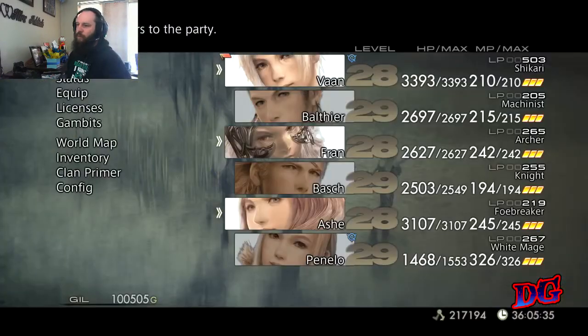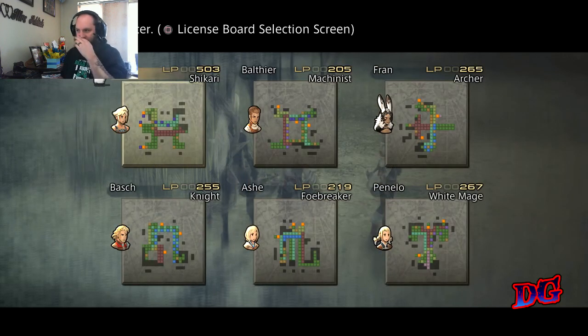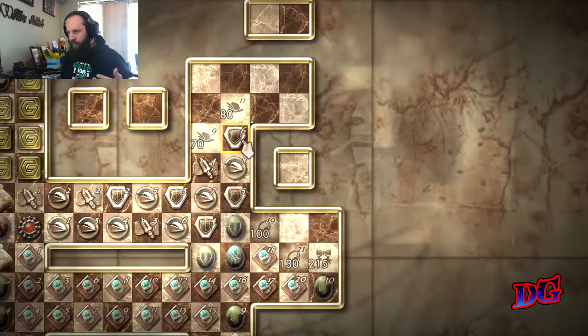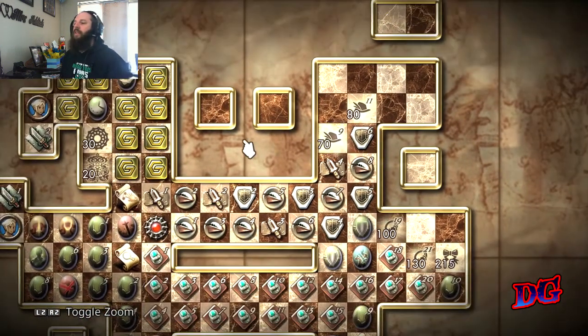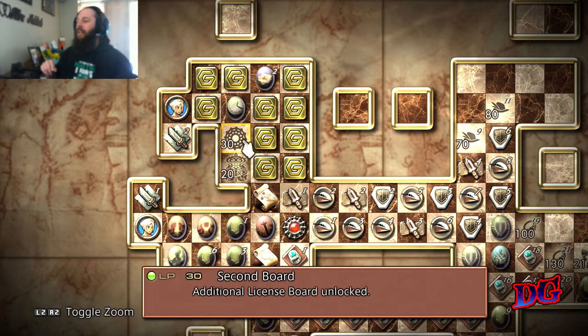One thing I forgot to mention at the beginning of the last episode was the second license board. So from two episodes ago when we defeated Belias in the Tomb of Raithwall, he becomes an Esper — you buy it from one character and it disappears from all the others. But this one here is also there: the second license board. Have a look into everything because every character can have two license boards now. It could easily open up a lot of opportunities for play styles.